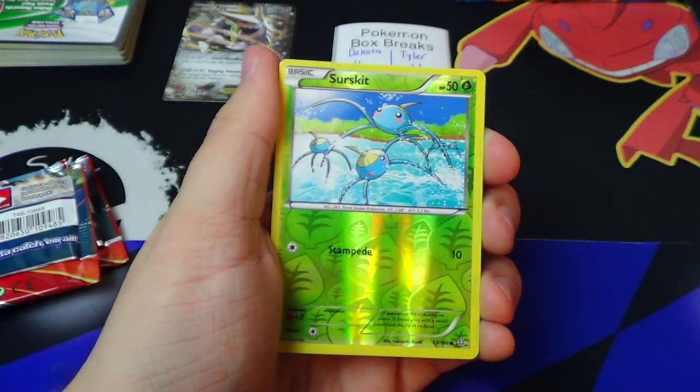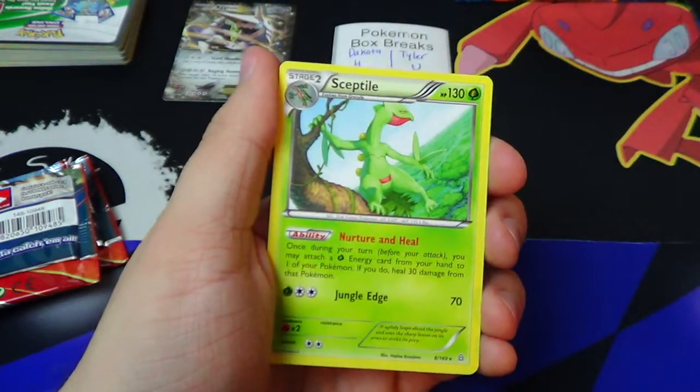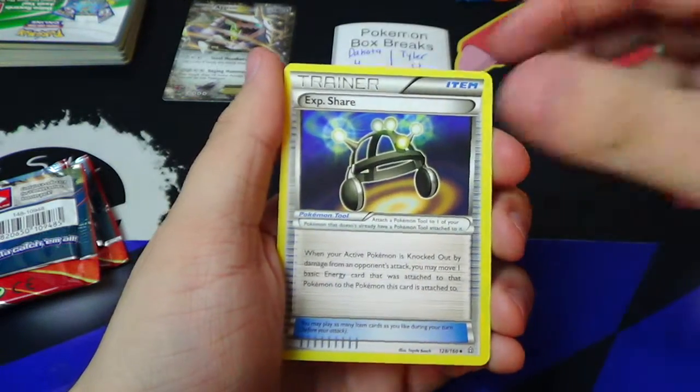Tyler is going to get the reverse Surskit, followed by Sceptile regular rare.